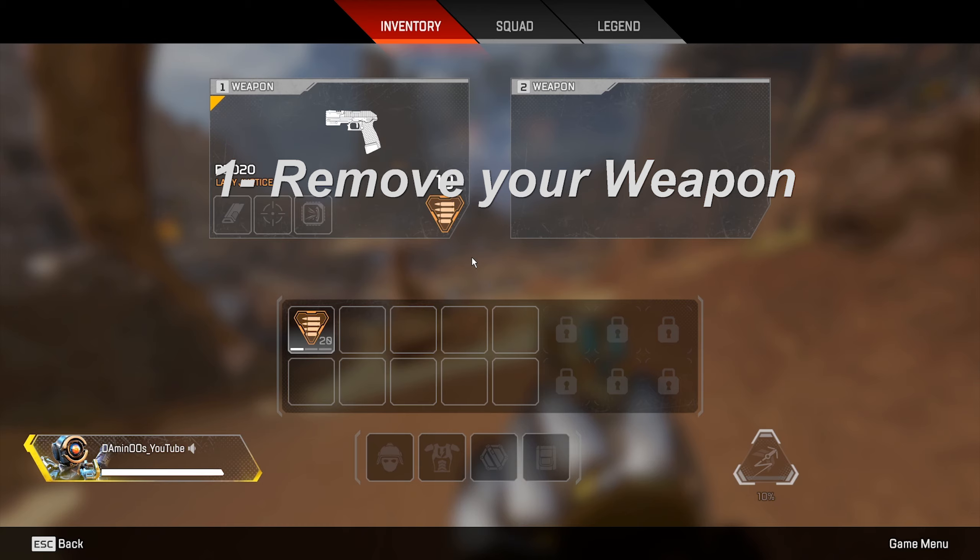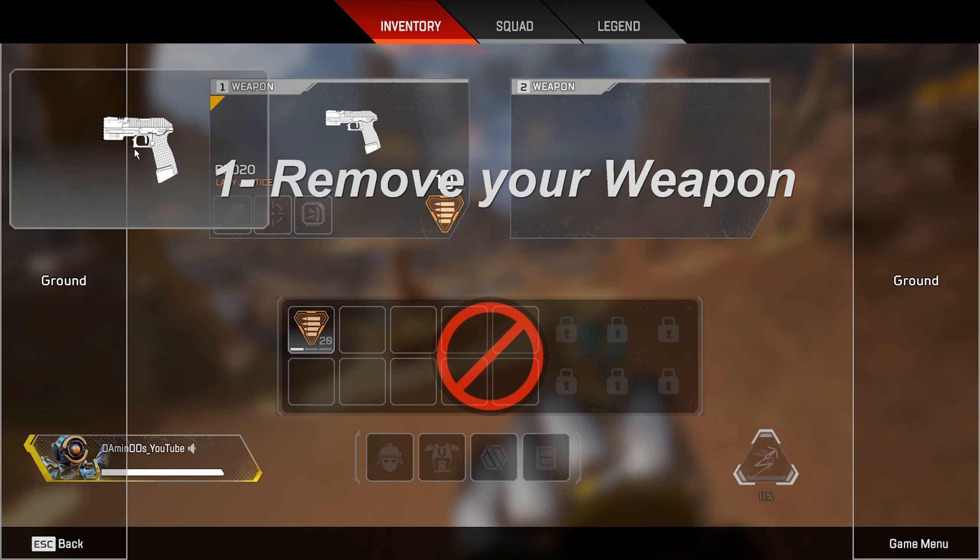The first step you need to do is to make sure that you have no weapon on you, then you need to go to the farthest left cave.